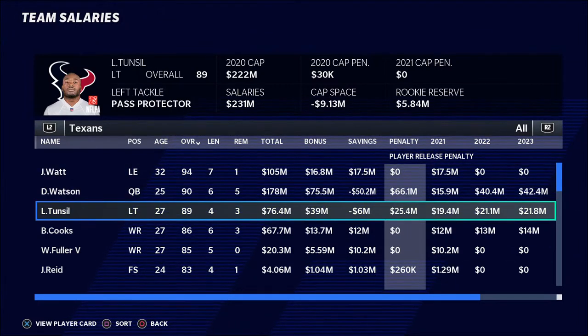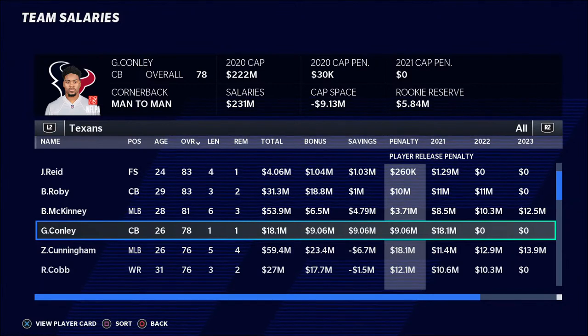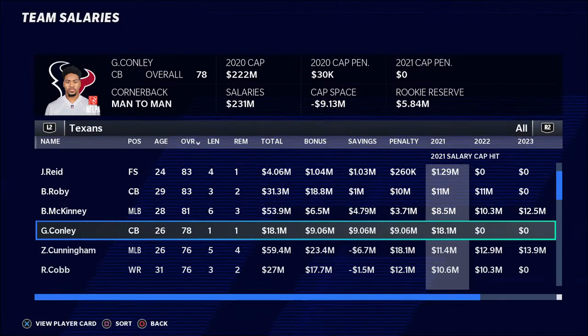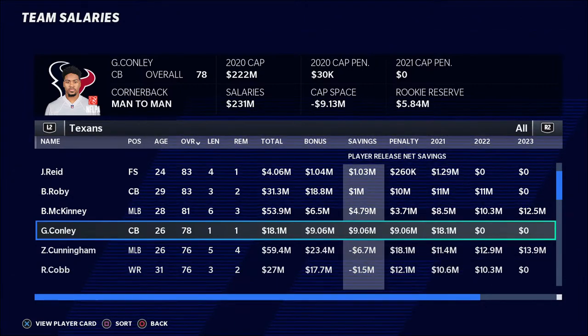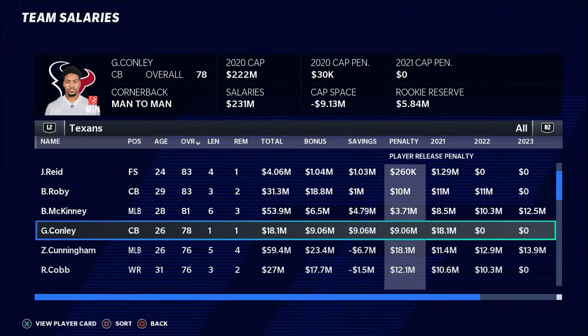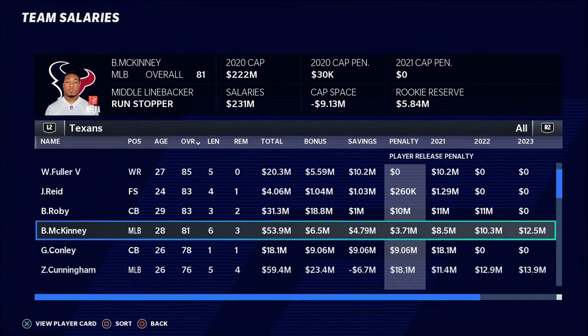Another way to look at this: let's say I cut Garyon Conley. The way his contract would work out is I would save $18.1 million in salary cap space. However, I would then gain a $9.06 million penalty. So those two numbers subtract out, and the net savings is $9.06 million — so I would have $9.06 million to spend. This penalty number is automatically deducted from my salary cap, and there's nothing you can do about that.